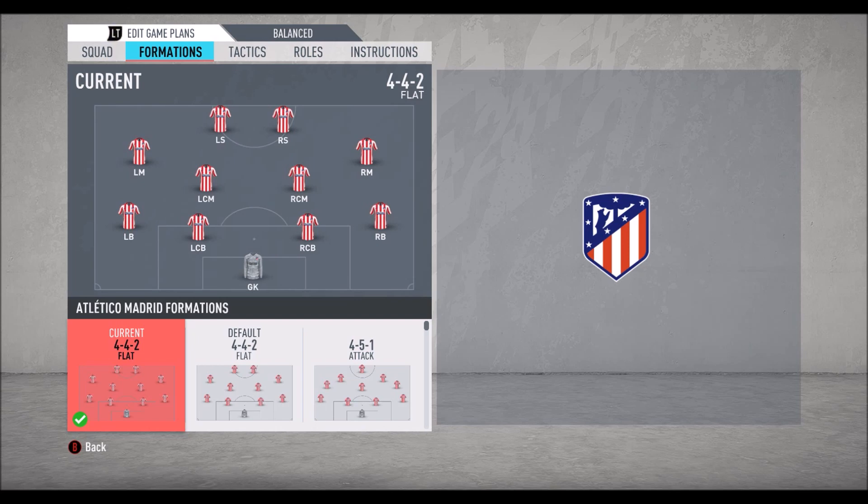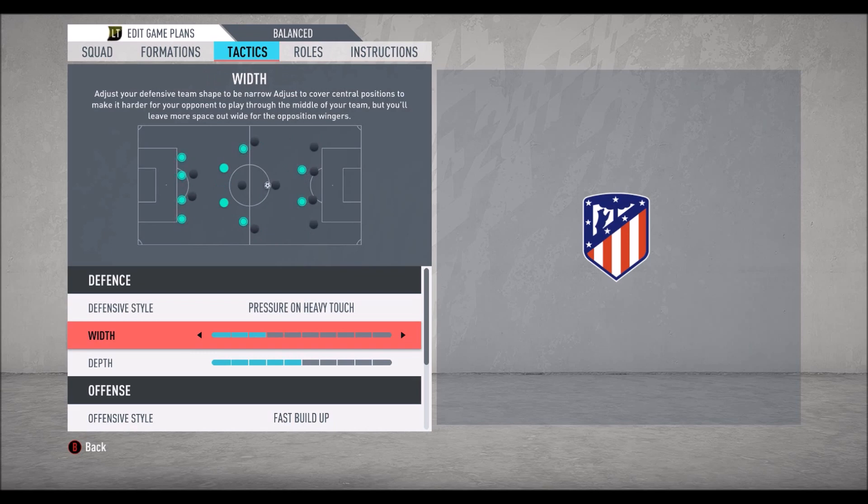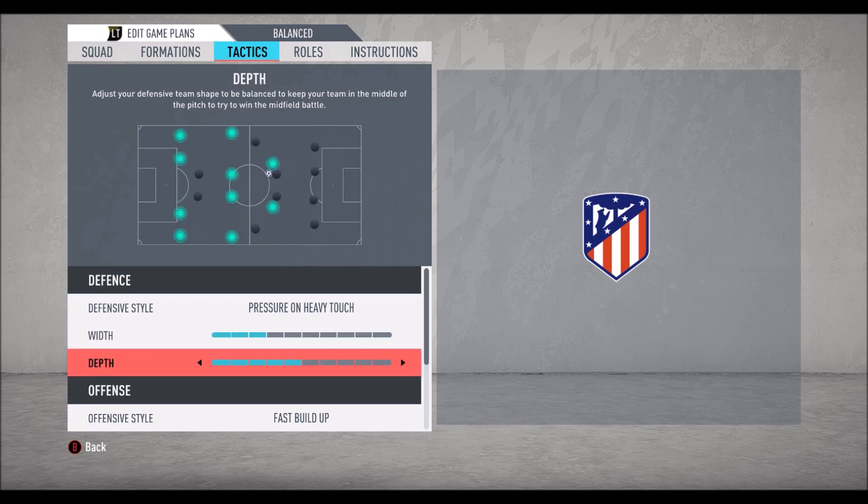Now let's check the tactics. As I said, they are playing deep and trying to catch their opponent on counter-attacks. For pressure, set it to three bars — they're waiting for the opponent to make mistakes and then press. They play really narrow, so three bars for width is okay. They are not pressing high up, so they are really deep.